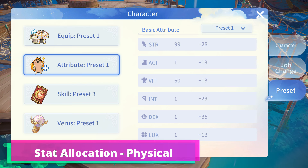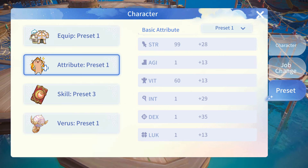We can either continue allocating the stat points to Strength and Agility, or we can now go with Strength and Vitality.